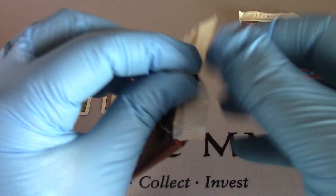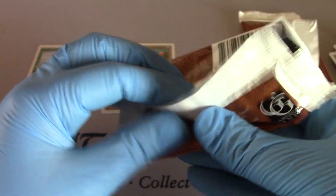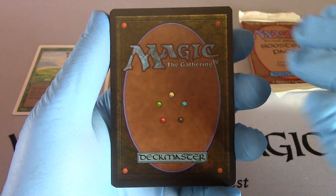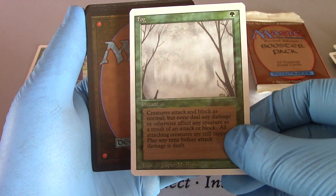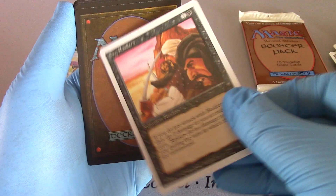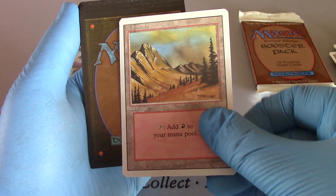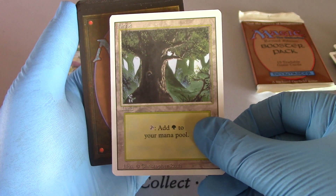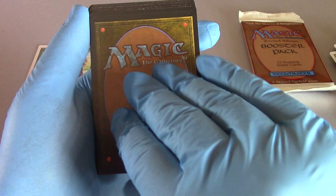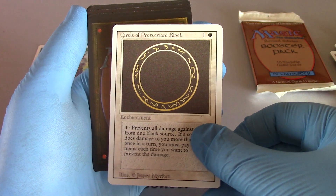Another Revised pack coming up. I see an Uncommon Swamp — nothing like the Uncommon Swamp. Cast my Demonic Tutor. Fog — that didn't happen. Got another Swamp. Erg Raiders — now I can cast my Erg Raiders. Forest. Howl from Beyond. Another Swamp — this one's filled with the swamps. Sugar Prediction Black, to protect me from swamps.